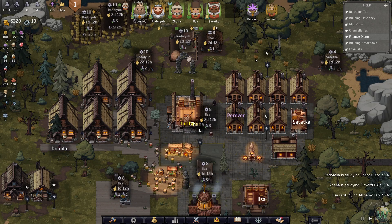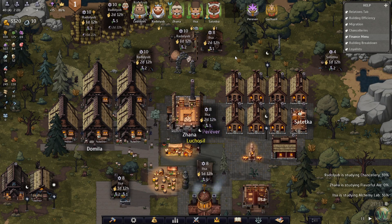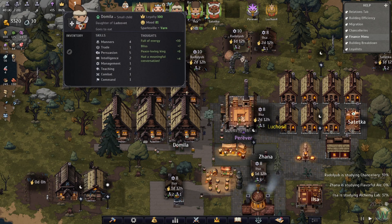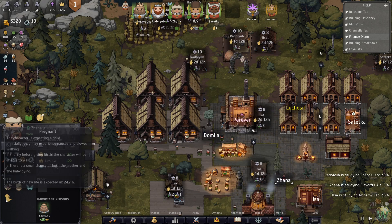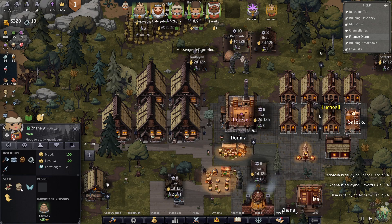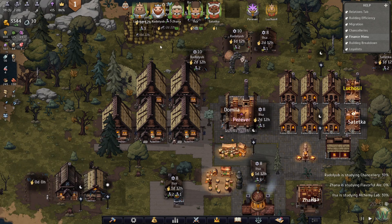Hello and welcome back to Norland. In our last episode we continued our town's growth. We had a birth, and we have another pregnancy - another birth on the way. And she's once again injured with a deep wound, intoxicated, but in good mood, and is pregnant. Because that's just how you combine things.